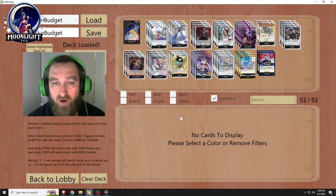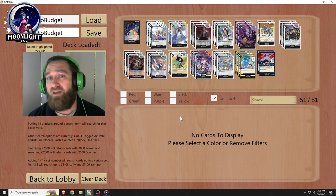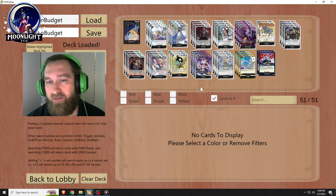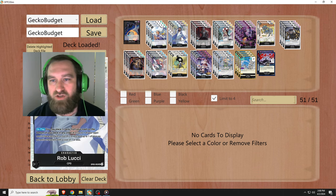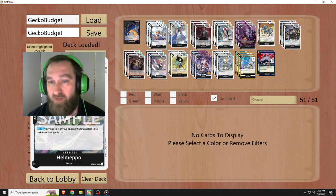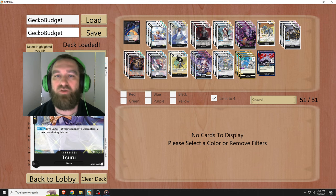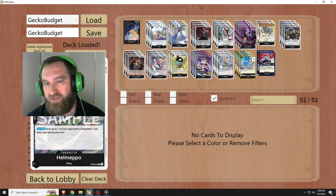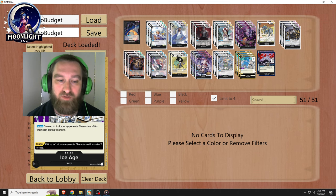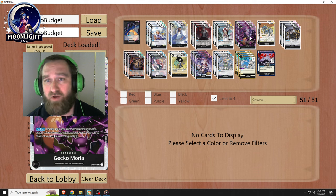Back to what we were saying with the deck — I think this deck has been pretty decent for all things considered being a $135 budget deck. Remember the only cards you'll absolutely have to pay for are Peronas, Gekko Morias, Rob Lucci, the Helmepos, and Suru. The rest of these cards people might just give you. That's like the main bulk of the price — probably 90% of the price of this deck.